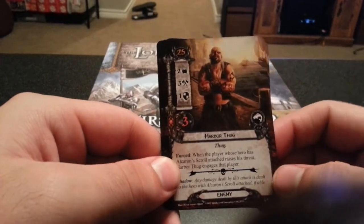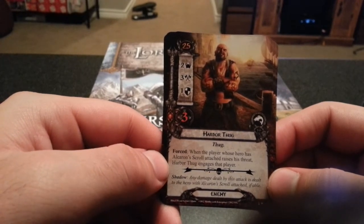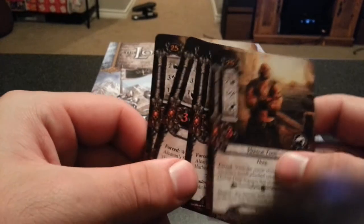Then we have the Harbor Thug. When the player whose hero has Alcaran Scroll attached raises his threat, the Thug engages that player. And he has three attack.